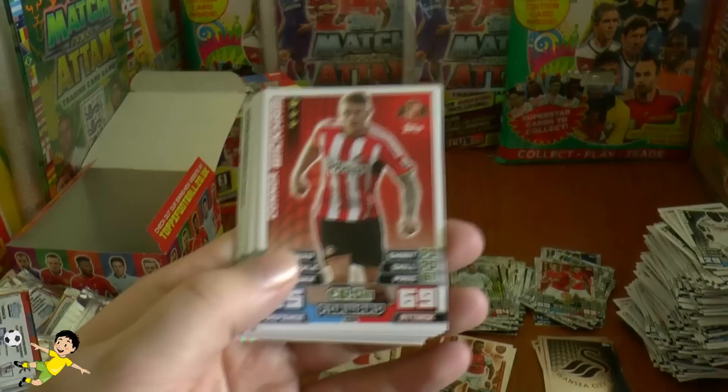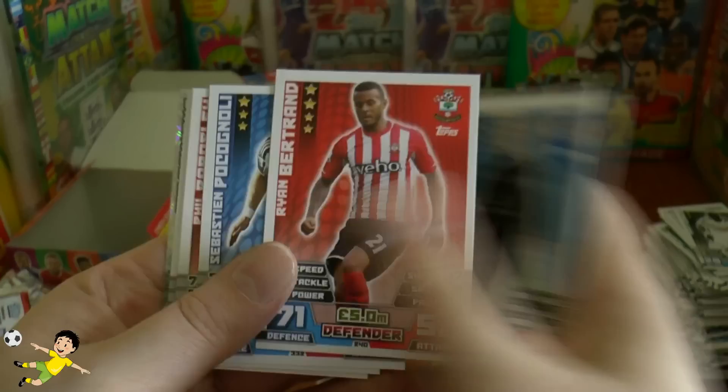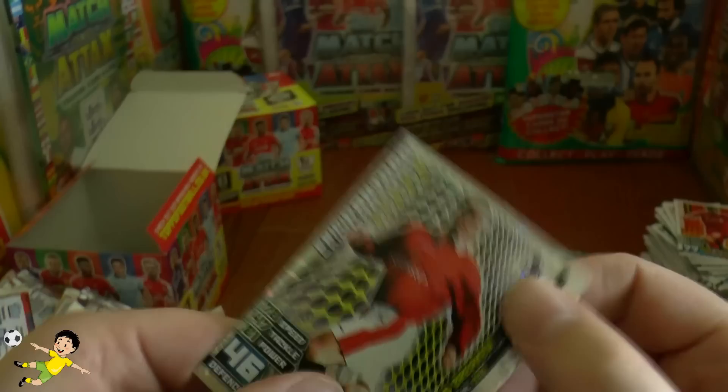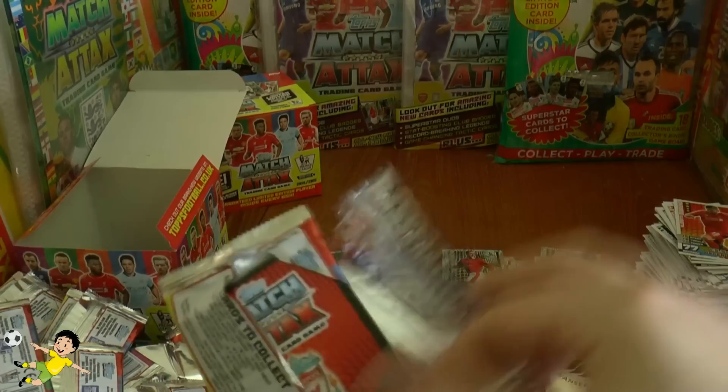Pack thirty-seven: Connor Wickham, Diego Costa — 86 attack on his base card — Mark Noble, Casper Schmeichel, Ryan Bertrand, Pogognoli, Phil Bardsley, Coloccini, Moreno who cried when he had to leave his hometown club. Then the legend Eric Cantona — greatest goal in 1996, maybe the Sheffield Wednesday chip — what a signing he was.